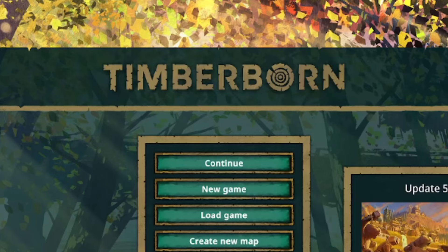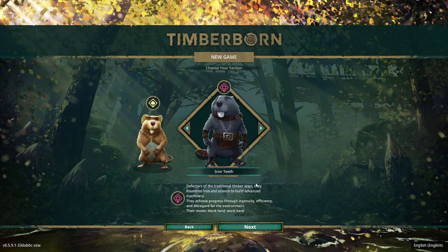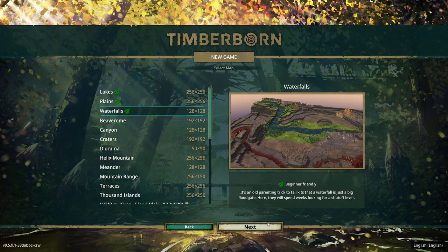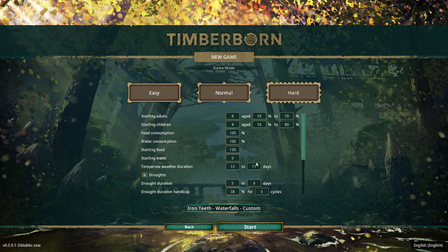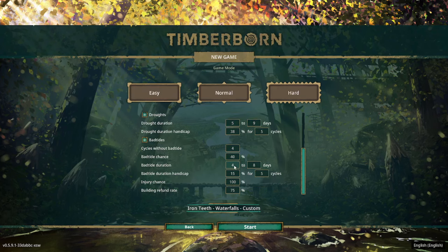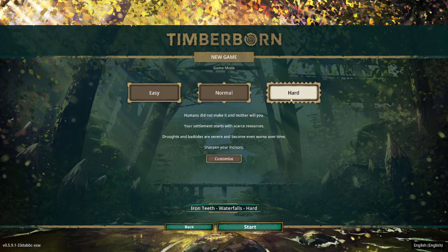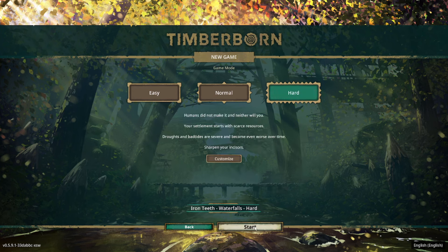Hello everyone and welcome to Timberborn. We're going to begin a new game and for this series we're going to play as the Iron Teeth on the Waterfalls map, but we're going to be playing on hard mode. On normal mode, drought duration is five to nine days and bad tide duration is four to eight days, whereas on hard mode these droughts and bad tides last 15 to 30 days. I've only played hard mode a couple of times — the first time I died almost immediately, the second time was a little bit more successful.